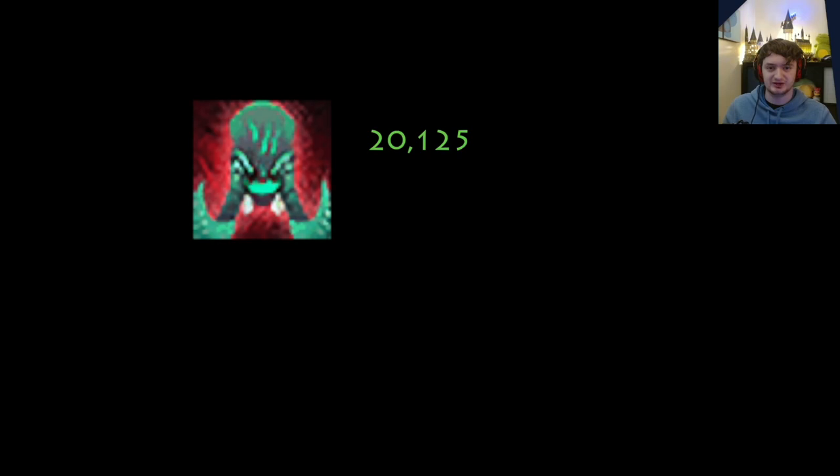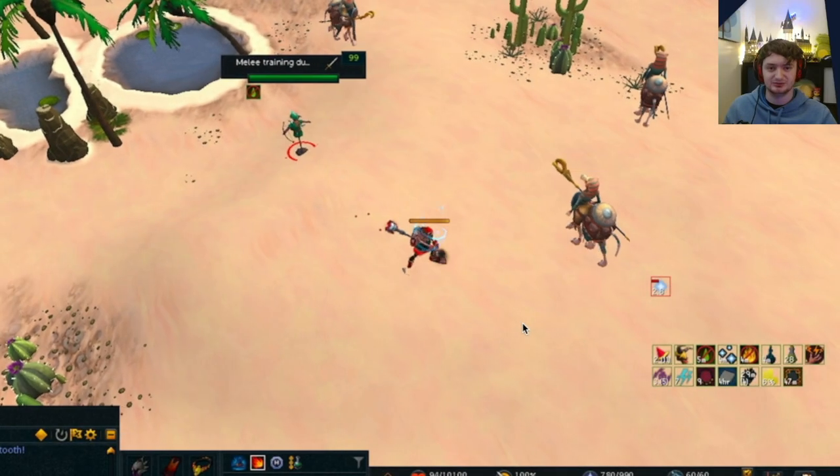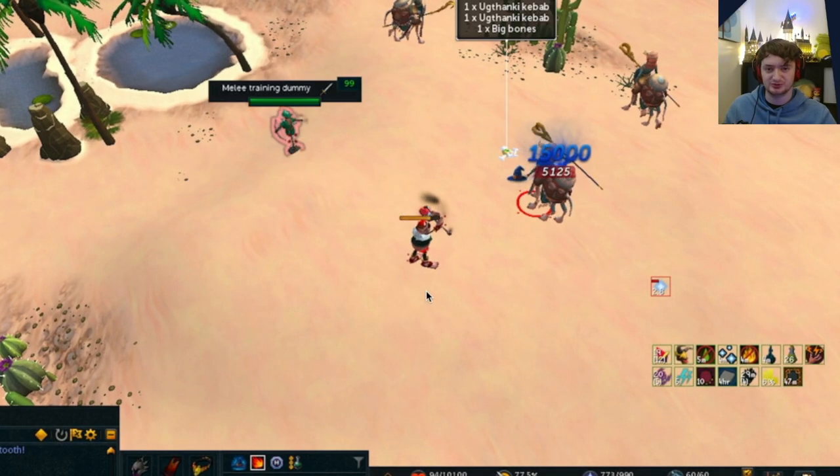Even though this would look exactly the same as hitting a 21,000 showing a 15,000 with no mirages spawning, this is why the method needs so many boosts and buffs — because that Tusker's Wrath needs to be hitting higher than their total health. When this happens, the Cameroyer won't phase to mirages but will act as if it's at full health, meaning if you can kill it with the next hit, it will die instantly and no mirages will spawn.